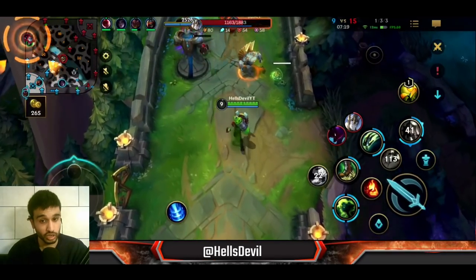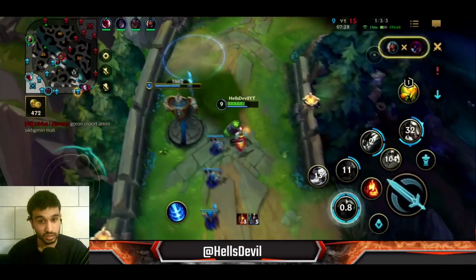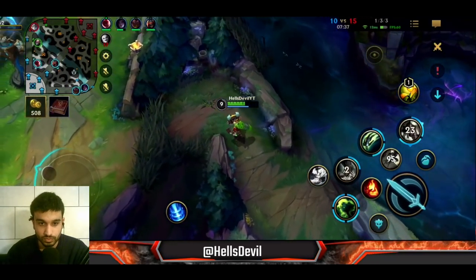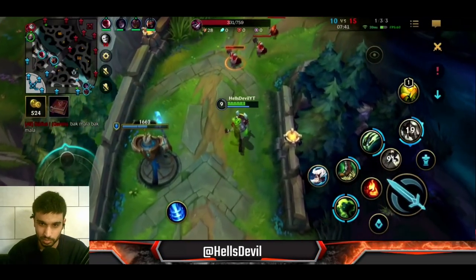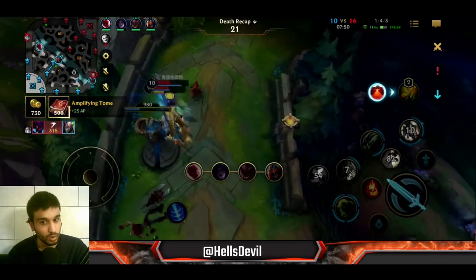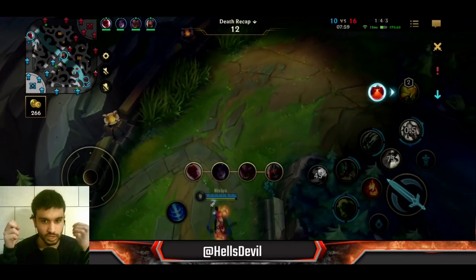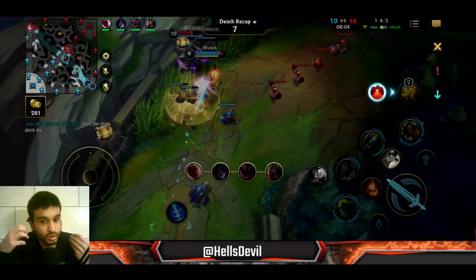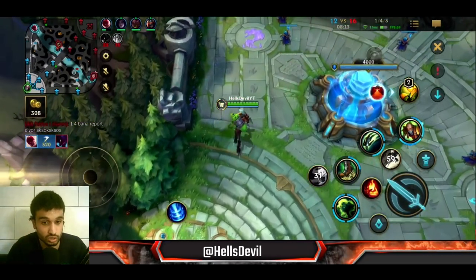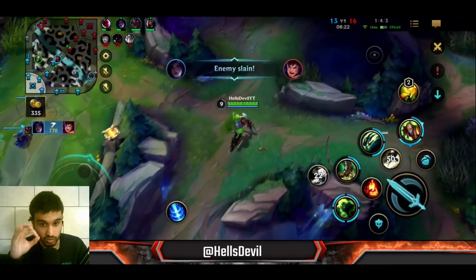I see Kha'Zix on the top side trying to attack my turret - I should just defend. I defended the turret, which is okay. But then I'm just farming and I get killed again. They were very low and my Lee Sin was nearby, so I stayed, but they killed me faster than I thought. When you're against burst champions like Kha'Zix, Evelynn, or Lee Sin you have to be careful of ambushes because they can instantly kill you. They're not sustained damage - they're burst champions that are really strong at ganking.